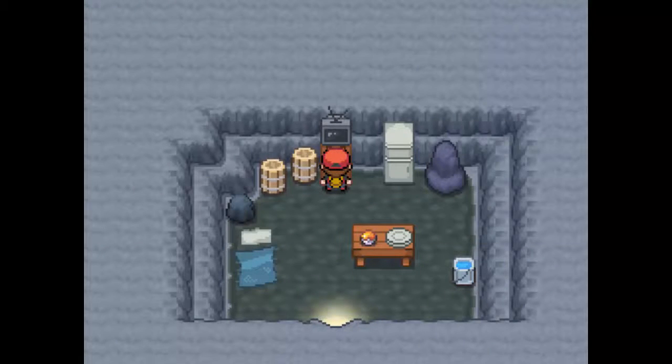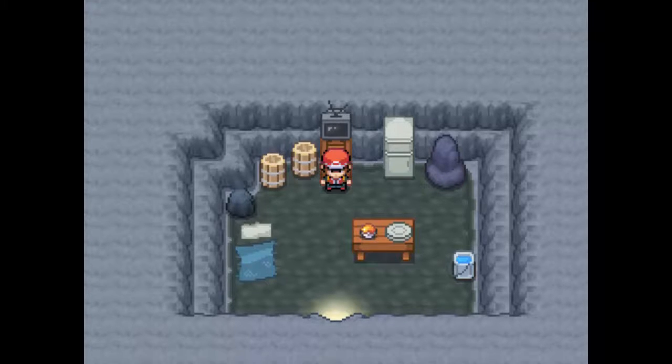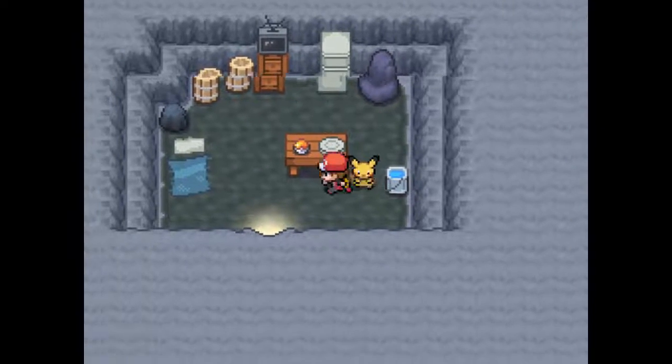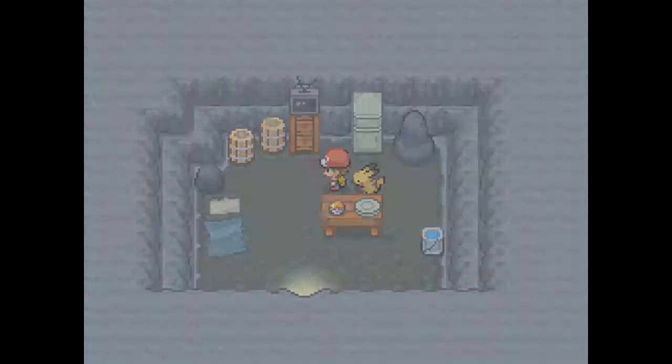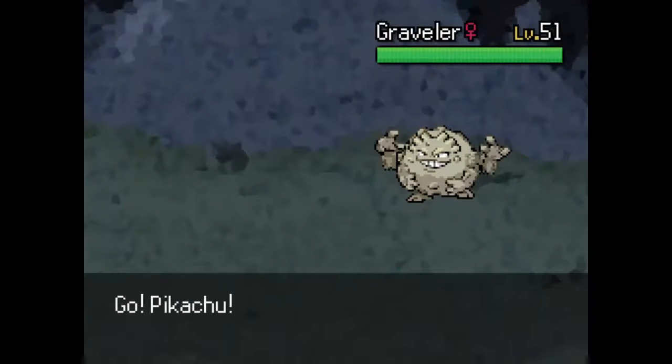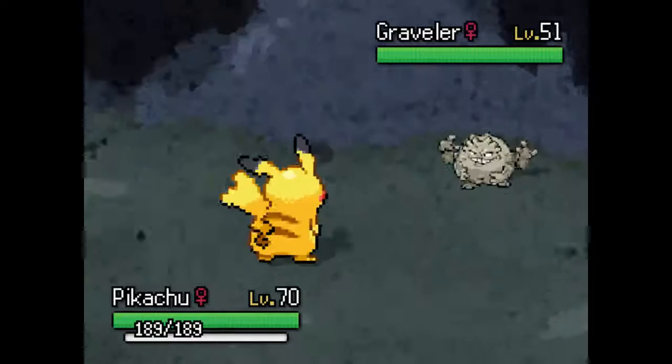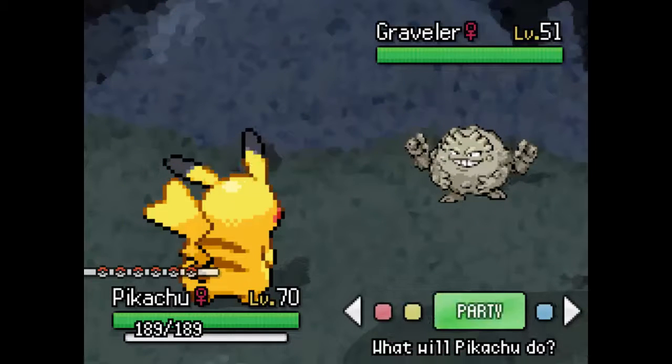Okay, we do have plenty of Pokemon. There's our Pikachu. We already have the Running Shoes — that's cool. Yo, there's a wild Pokemon in here. We have a Graveler, level 51, pretty good. We'll go ahead and run.